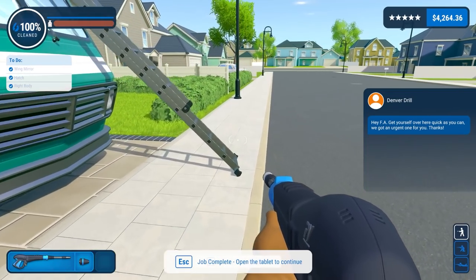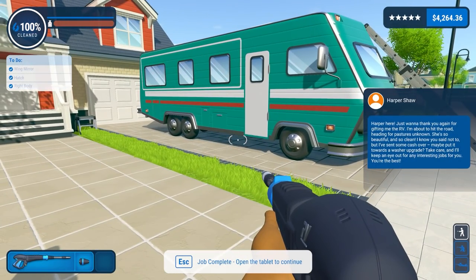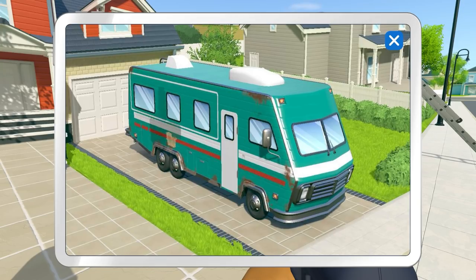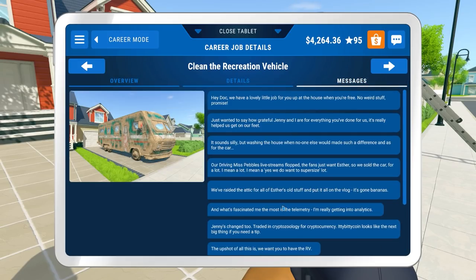We've got an urgent one for you — the Denver drill — and also some new cleaning fluids. Story message from Harper: 'Shaw Harper, I just want to thank you again for gifting me the RV. I'm about to hit the road heading for pastures unknown. She's so beautiful and so clean. I know you said not to, but I've sent some cash over — maybe put it toward a washer upgrade. Take care and I'll keep an eye out for anything interesting for jobs. You are the best!' Excellent. And there's the message — good.